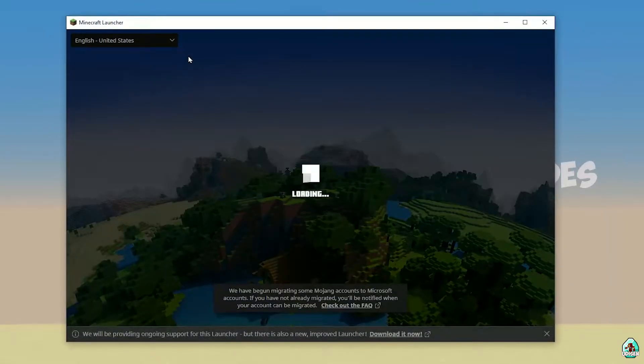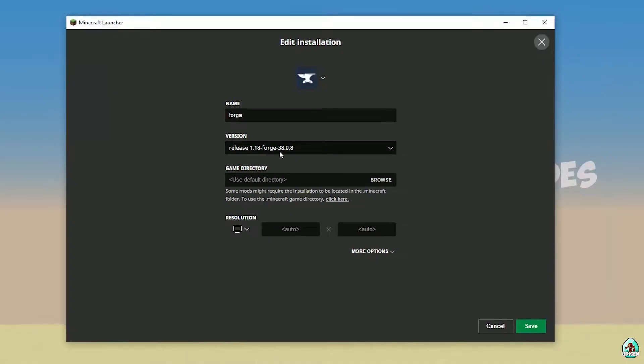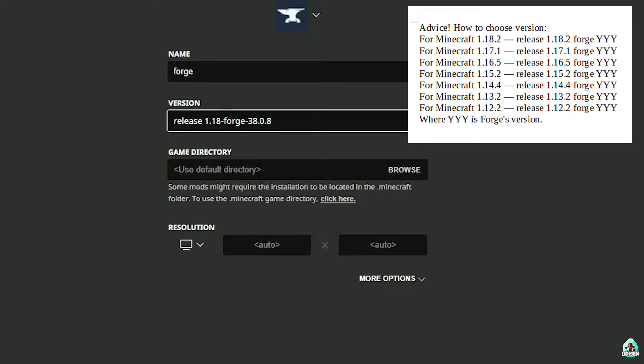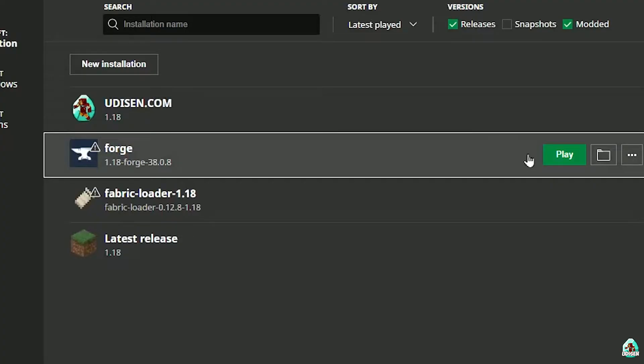Open Minecraft Launcher again. It may be a bit laggy because it is Minecraft. Go into Installations and find the 4G installer. Double-check that 4G appears in this list with the right version — if you installed for Minecraft 1.18, you must see Release 1.18 4G. If you installed for Minecraft 1.18.2, you must see Release 1.18.2 4G, and so on. Also, sometimes installing a new version of 4G for the latest version of Minecraft is also a good idea.